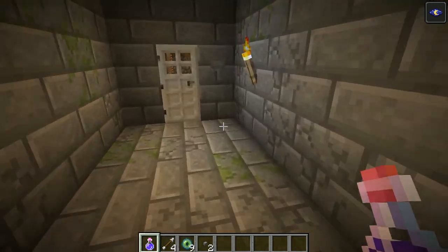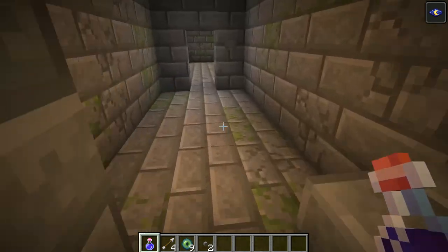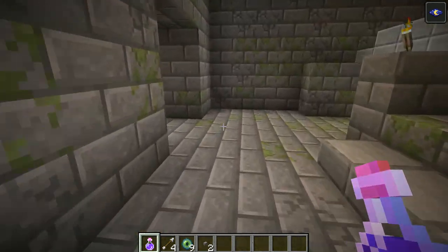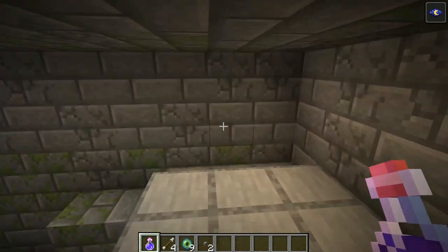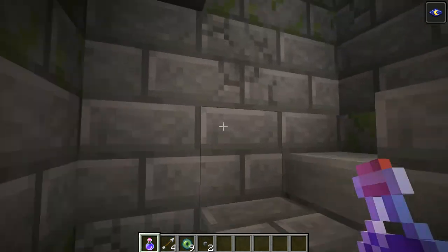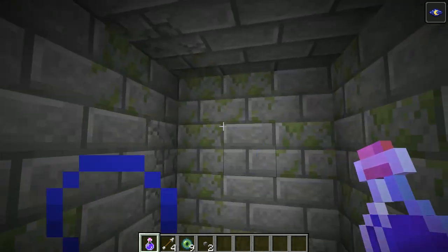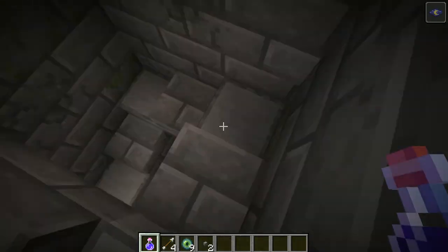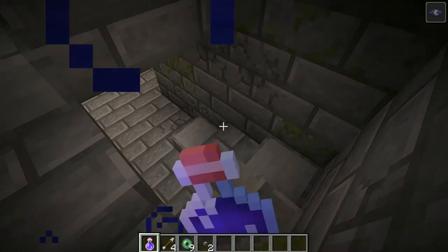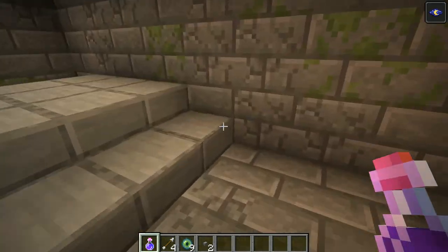Overall the seed — it's okay in my opinion. It's got an interesting idea with the jungle pyramid right near spawn, which is interesting and good for some free loot early game. Though the seed doesn't offer much in my opinion besides the jungle temple, which you could also turn into a base. So you've got a cool base option or storage or whatever. The stronghold is pretty far away, to be honest.